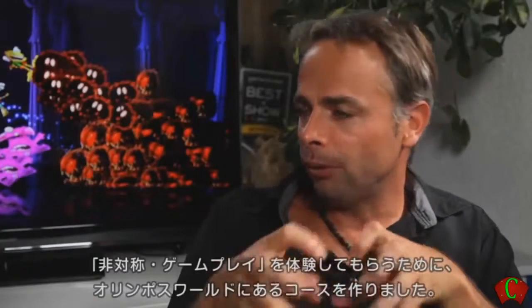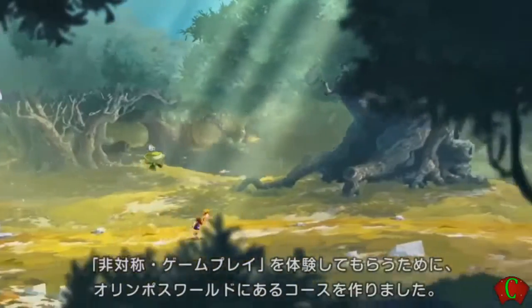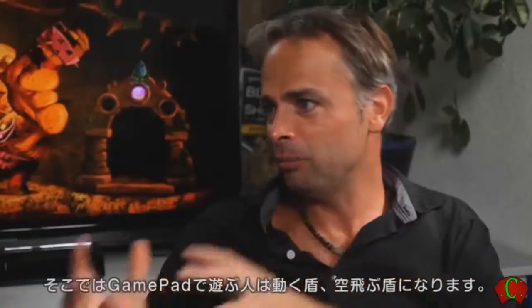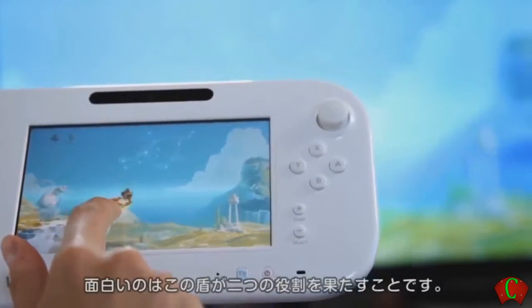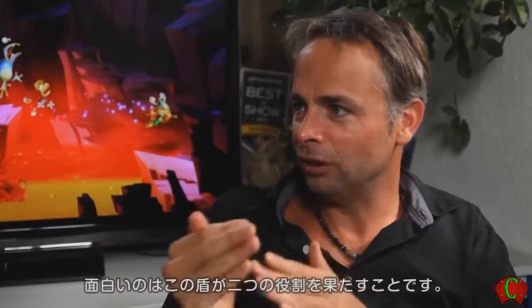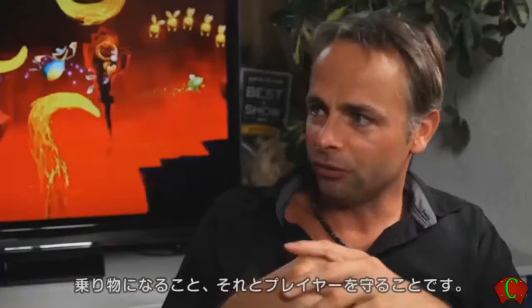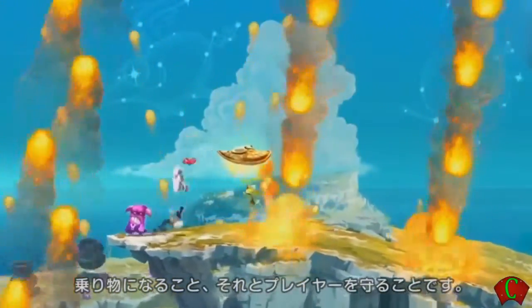In order to really experience the asymmetrical gameplay, we built a level that takes place in the Olympus world, where the gamepad player is moving a shield — a flying shield. The very interesting thing is that the shield has two main tasks: first, it can be used as a platform, and the other is that it can protect the player.